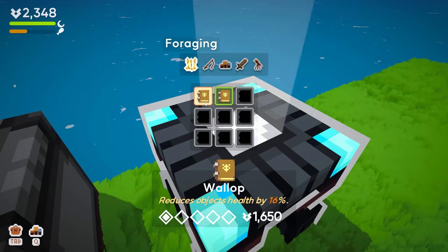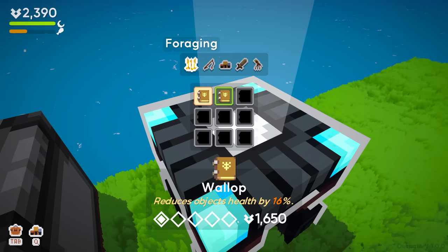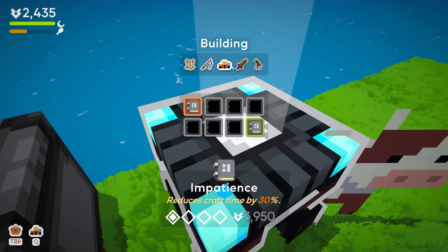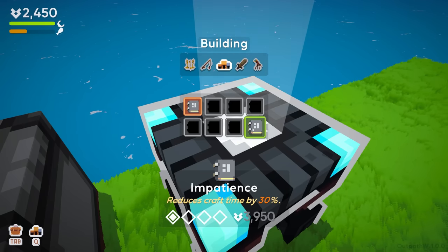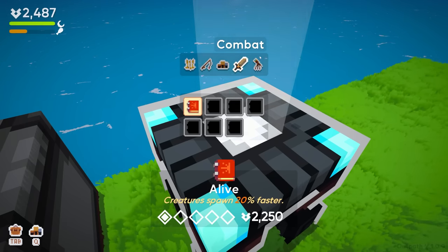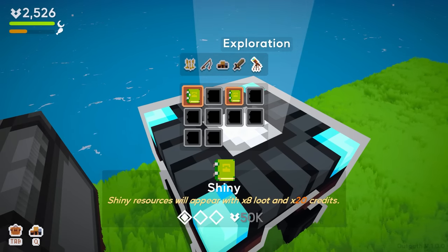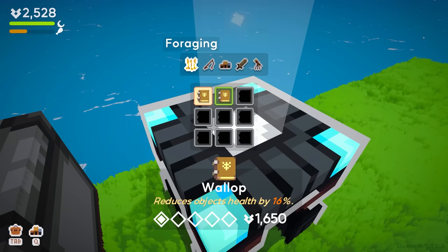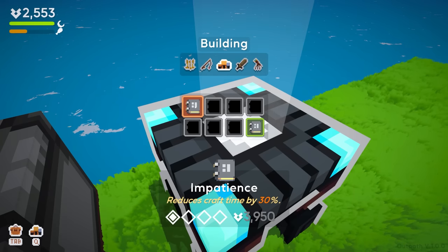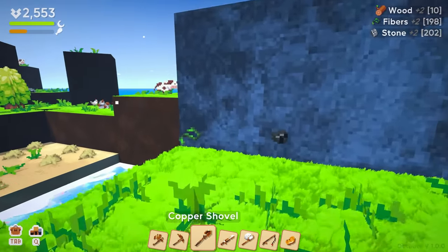Aha — this is what I was thinking! Switches to the handy tool automatically. Reduces objects — this is what I was talking about, there are upgrades where you can upgrade them. But it looks like you have to have the book to start with. Reduces craft time by 30%, allows you to see important information, creatures spawn 20% faster — that's why we're starting to see more cows and chickens. Move speed increased by 20%, shiny resources with eight times loot and twenty times — 50,000! Reduces objects' health by 16%, fish spawn 40% more often.